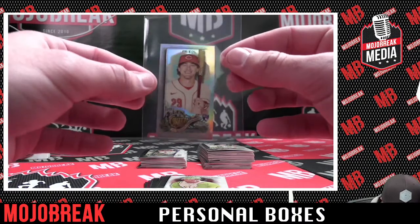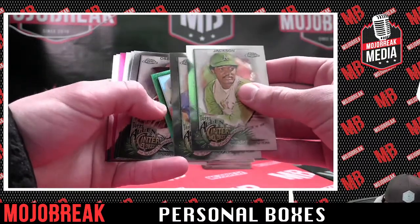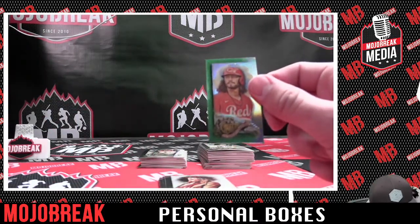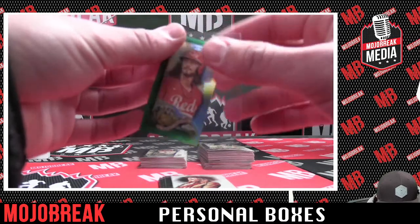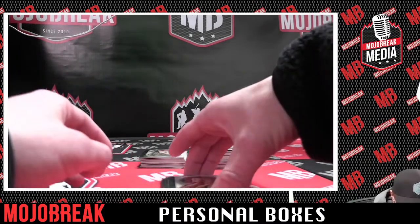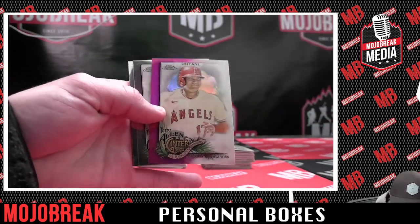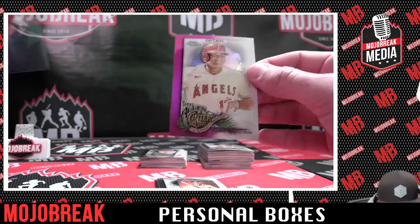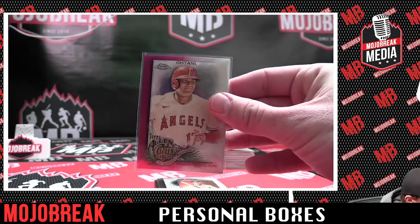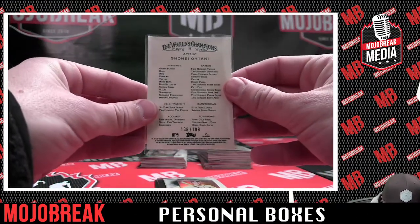They should make mini card sleeves. And there's some color in here — a green mini refractor of Jonathan India, number 2099. That's sweet. Wow — Ohtani. Is that a magenta refractor? Wow, that's sick. 138 out of 199. Congrats.